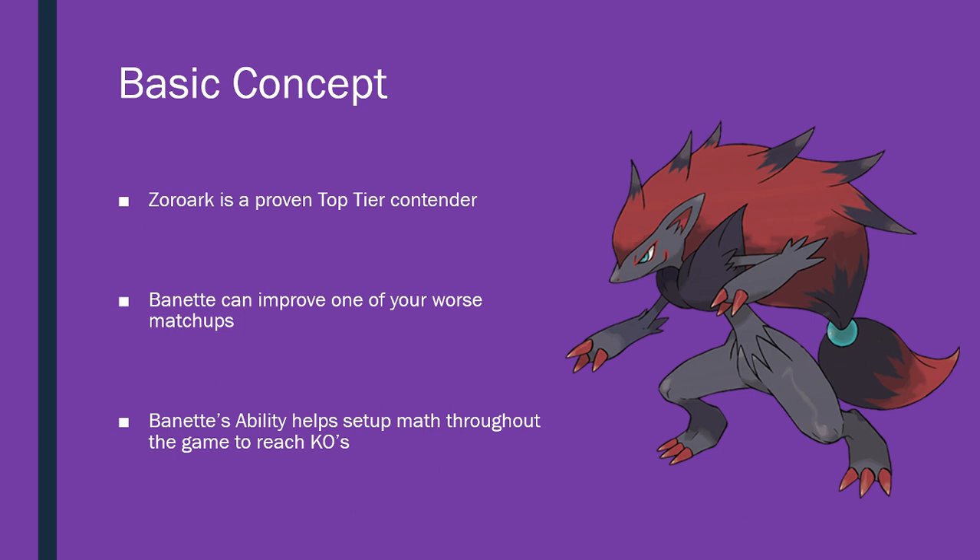Let's start off with the basic concept. Zoroark is a Tier 1 Pokemon. Drawing cards is insane and he's been the benchmark for a lot of different archetypes being built and successful because when you can draw cards, anything's possible. You can make some crazy turns happen with things like Puzzle of Time, for example, and some cool one-offs that you can insert into the deck. Banette can provide one of those really crucial things, which is good type coverage for Zoroark for dealing with Buzzwole Lycanroc.